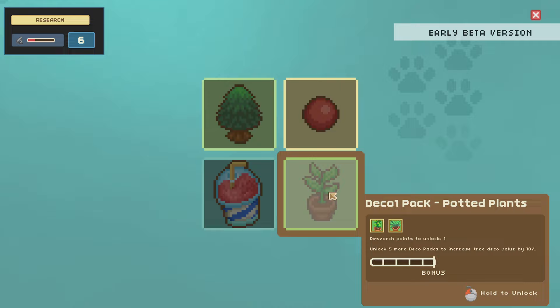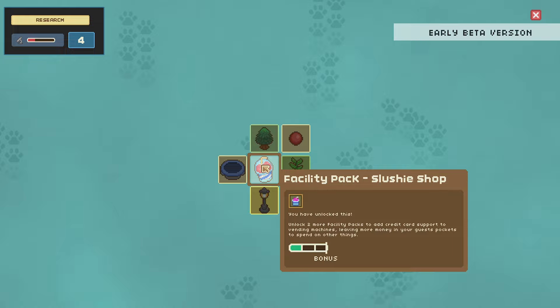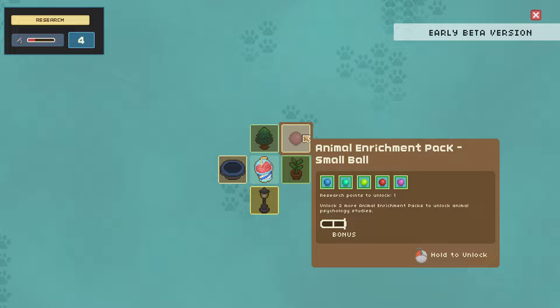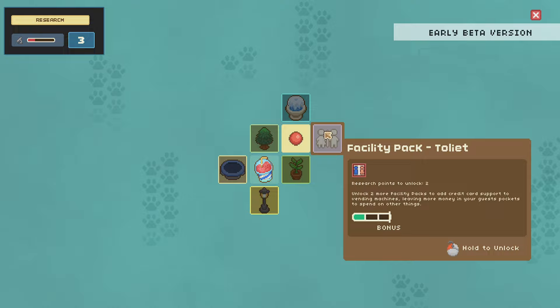Maybe through research we can unlock other pen types. Let's unlock 'Animal Psychology Studies' to unlock other facilities. Maybe we start the slushy shop. You hold it down and it unlocks — nice! It looks like we've unlocked it. There are animal enrichment trampolines, psychological studies, enrichment packs, decorations. Let's try the animal enrichment pack. Whoa, okay — it's a violent animation. The research facility is constantly generating research points which we can spend.